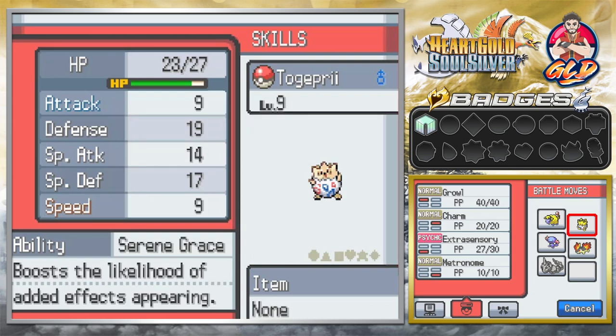The best part about this Pokemon is that it already had Extrasensory on its move set — I just didn't even know. Its ability is Serene Grace, which boosts the likelihood of added effects appearing. I don't know what that means but comment down below. It does have Extrasensory so that covers one of its weaknesses. I cannot wait to evolve it — fully evolve it — because it does become a tank.